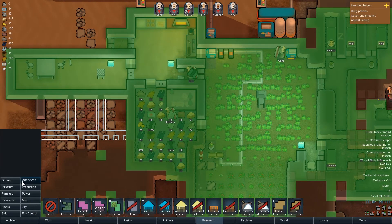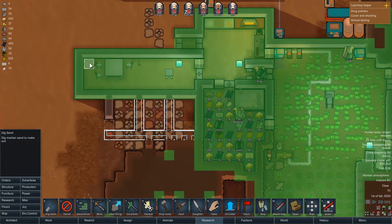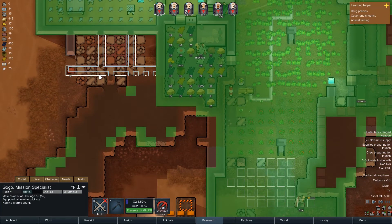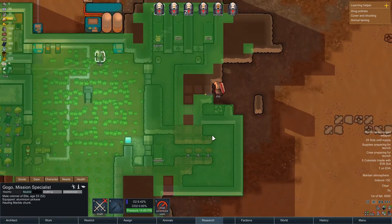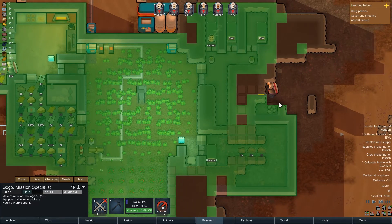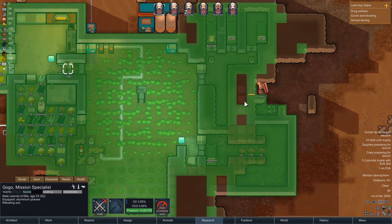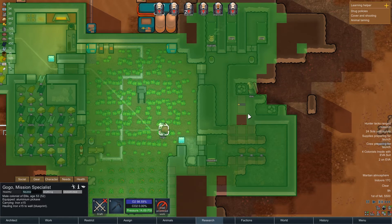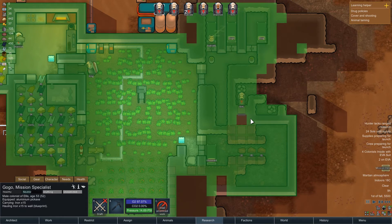We're going to need a lot more sand so let's get a load of sand dug out. Prioritize working on that. We want to fill these up. That's the supplies timer - 24 sols until supplies.